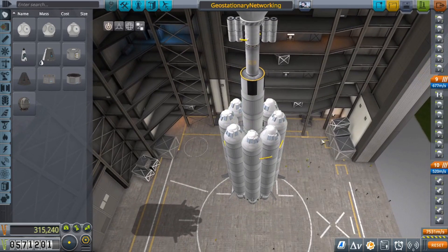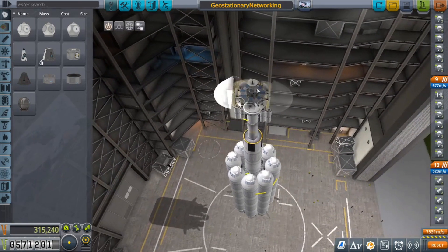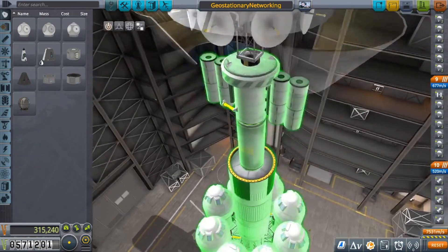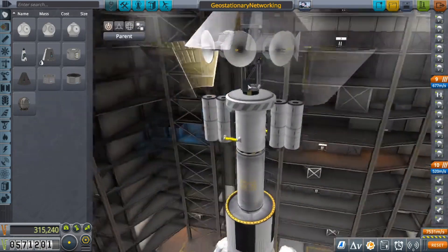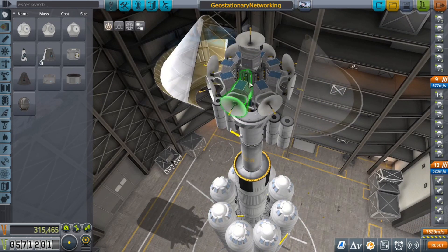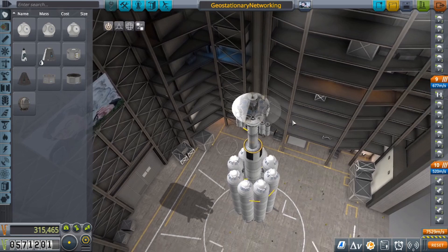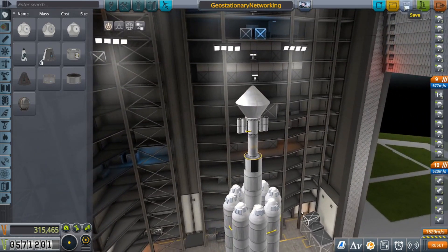My second mission plan for today's episode is setting up the geostationary network ground coverage using these fairly cheap satellites. The thing with these satellites is I want them to be as cheap as possible and get as much coverage as possible. We don't really need eight — three is probably enough. But why not go overkill if you can?